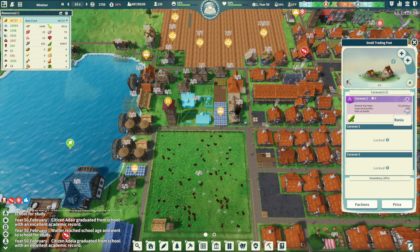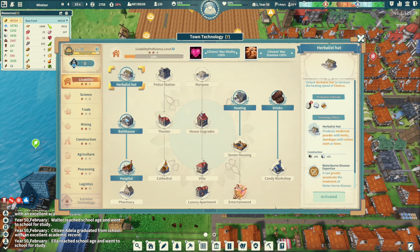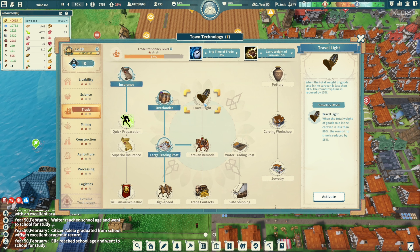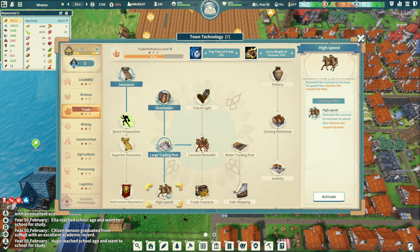It's 2,700 — 147 days there and 147 days back. If the total weight of goods sold in the caravan is less than 80 percent, the round trip is reduced by 50 percent — high speed. We gotta start building up our money — that's the problem here.